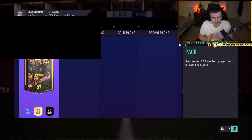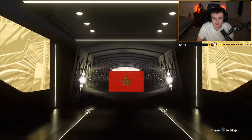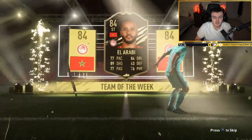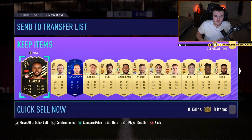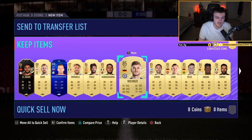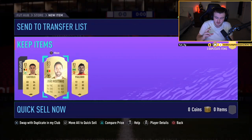We have another 25 times 83 plus pack — just want one big player, one Ronaldo, Messi, Neymar or Mbappe. It's an in-form, so that's a good start — El Arabi. Still room for big walkouts in there. Four walkouts and an in-form walkout, Timo Werner. It's not the worst but it's not amazing — better than some of the stinkers we've had today, but still not huge.